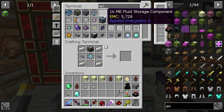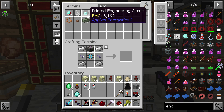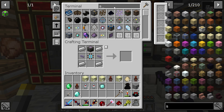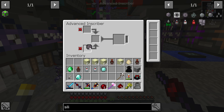I also need to make an engineer processor. We have the engineering circuit, so I'm going to take this out, take a silicon out — we have one of those — and redstone should be all I need. I'll put this in the advanced inscriber: put this here, put that there, and put that there, and that should work.